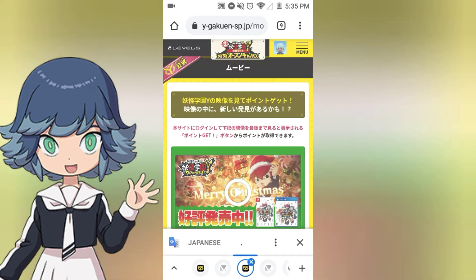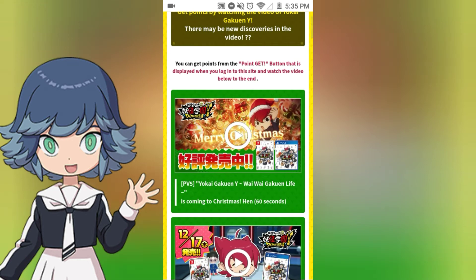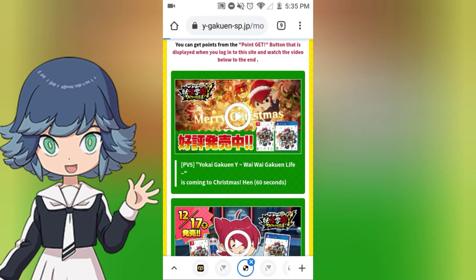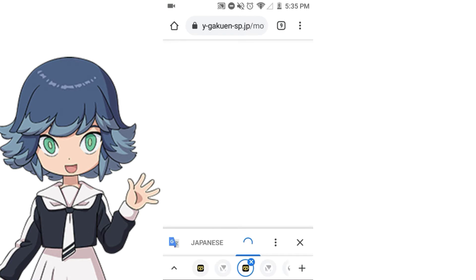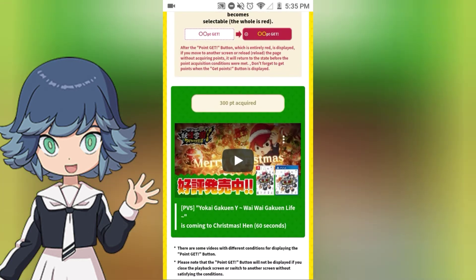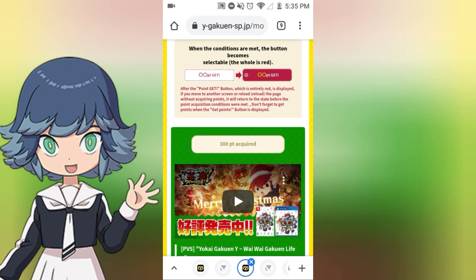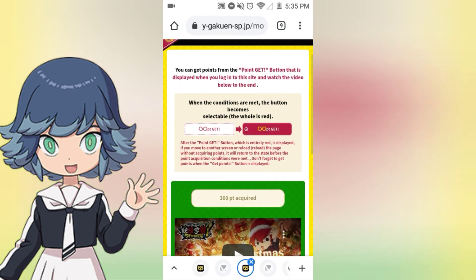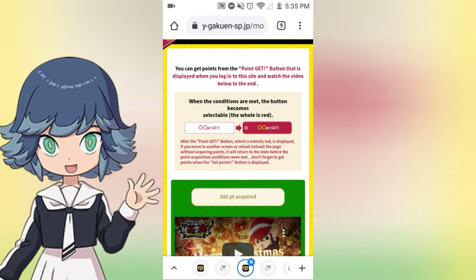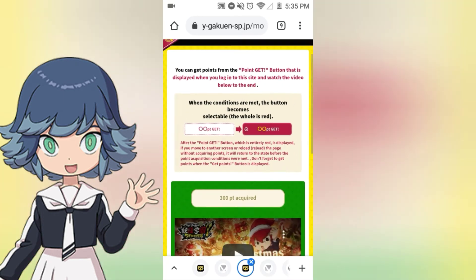Just give it a moment to load. You go down here to the movies — these are very short clips, like advertisements for the game. Each one of these is fairly simple: you just watch them for about a minute or so, and then you get 300 points per video. These are only about one minute long each. The longest one is the one where Ranto is explaining the DLC — it's six minutes, but you will still get 300 points, so it's worth a watch. It starts off white, and once you watch the full video, it turns red, then you can claim your points.